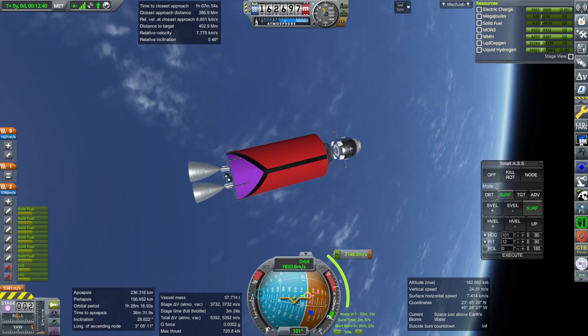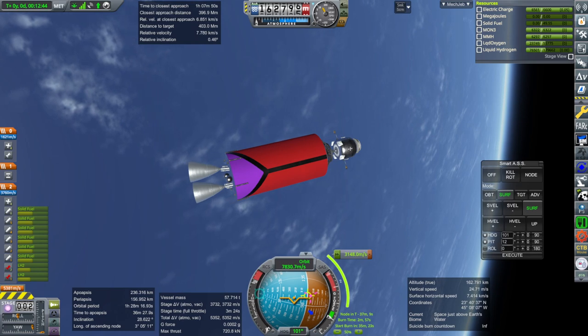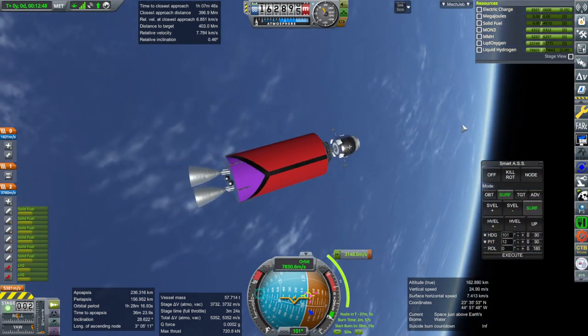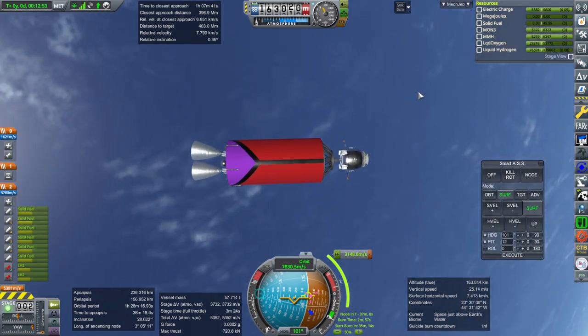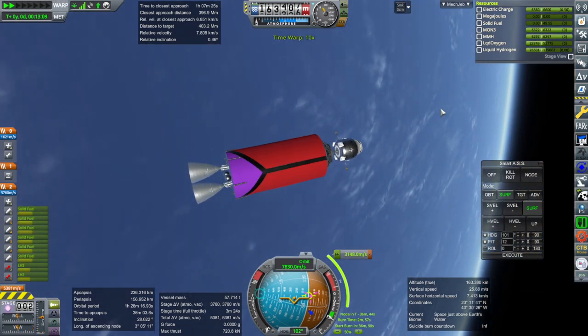Hello everyone and welcome back to my RP2000 career in Kerbal Space Program 1.8.1, where I last left this MHM Mod 3 depot in orbit around the Earth, and we need to transfer it over to the moon so our lander can get to it, potentially, among other things. It might be able to refuel other things too, but first let's do the transfer that we've already plotted here.